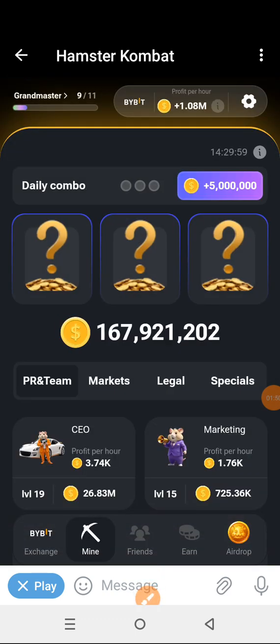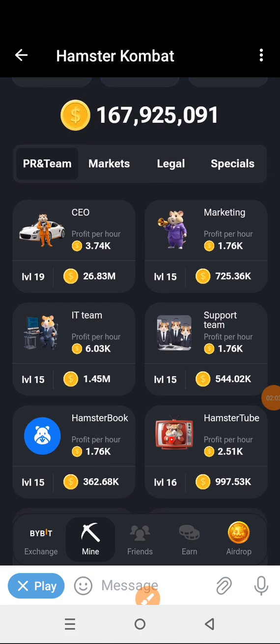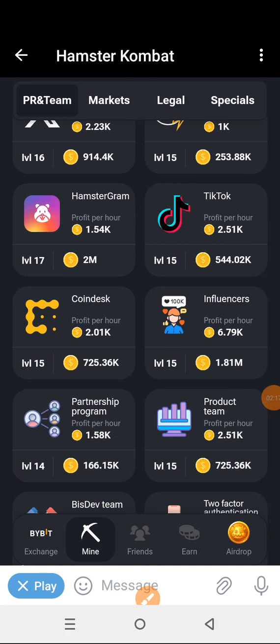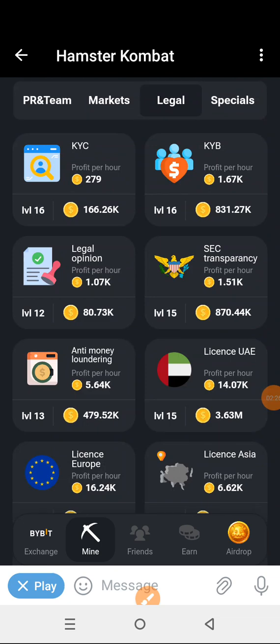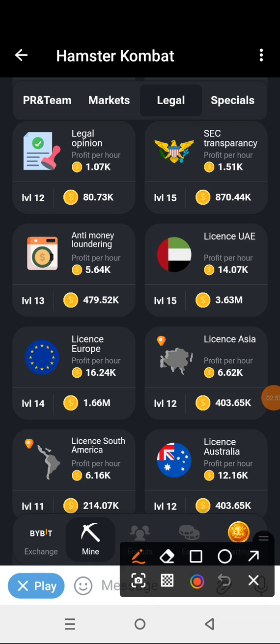If you click on Start Mining, navigate yourself quickly to where those special cards are — those special cards that will be able to earn you a very high income on your profit per hour. We're going to look at it carefully. First, click on Legals. If you click on Legal, you'll see some cards — one that will earn you 16 per hour using 1.4, and the UAE line.